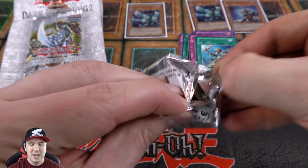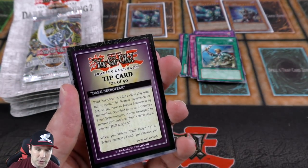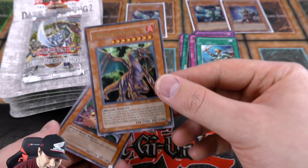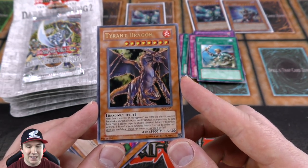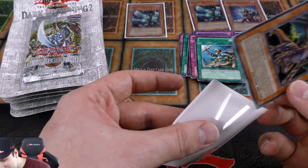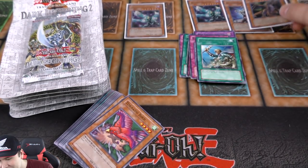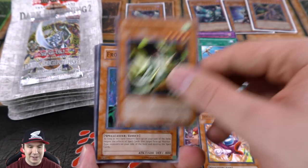I'm assuming no set ratios since these are blister packs — this is the kind of thing that Target or Walmart would have sold back in the day. Tip card 22 of 50 — and oh, this is absolutely gorgeous. Tyrant Dragon! This card is absolutely insane. What a beauty, oh my gosh, that is gorgeous. What a beautiful ultra rare! We're pulling really well out of these blister packs. What a great dragon.